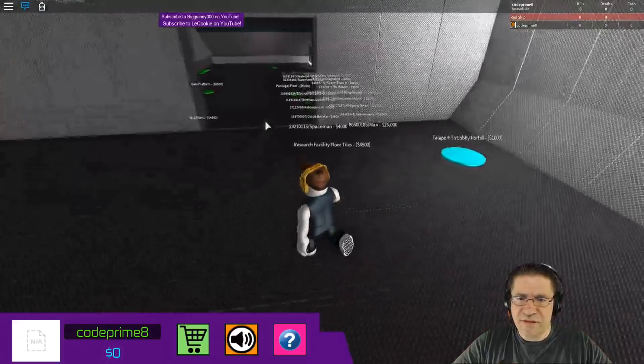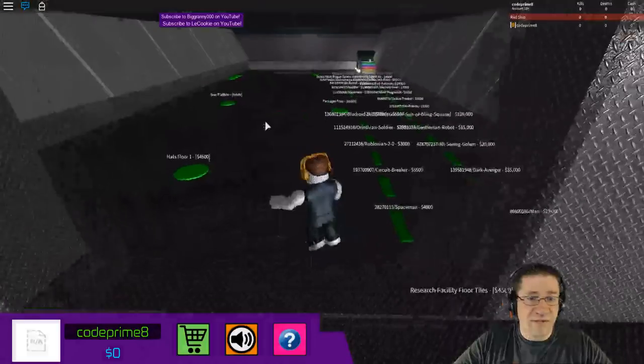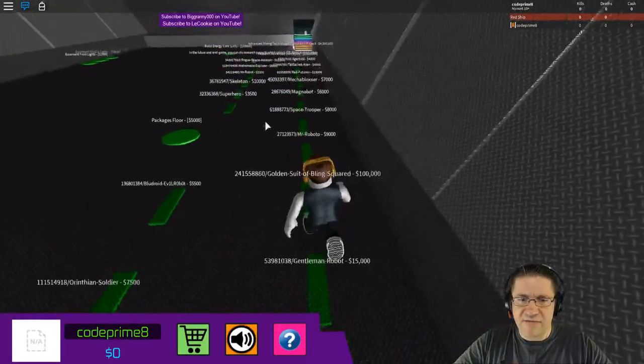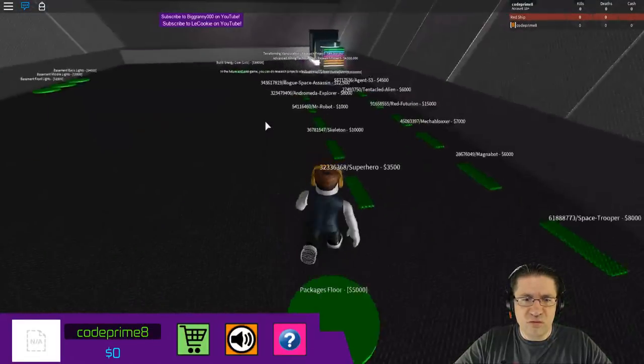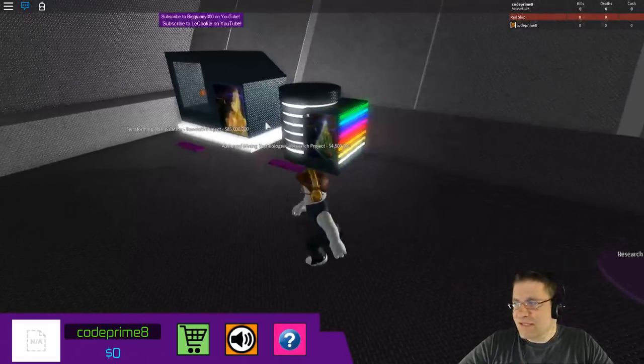Energy stages, teleport to the lobby portal — I can buy teleports, that is amazing! I can't buy any of this stuff yet. Nothing. So it costs 25 while this thing's in beta.